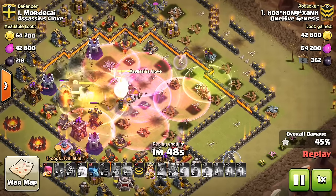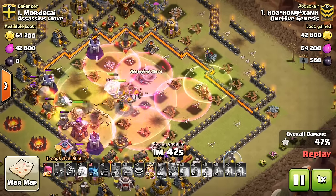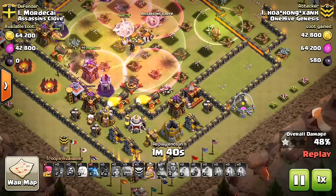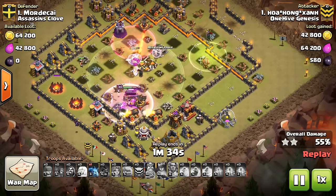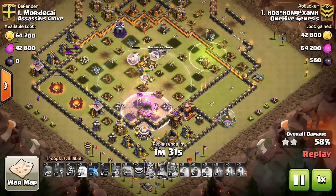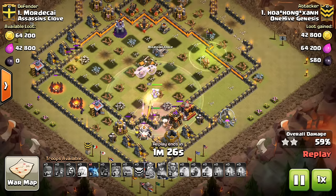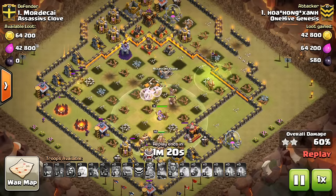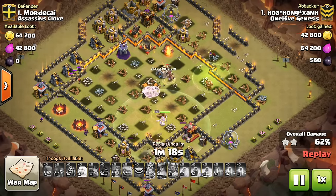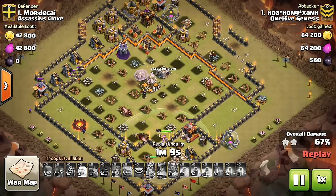Has that back-end heal once both the Infernos are down. And really everything was just gone. Once those Hastes were down, the Valks just went through the base at a ridiculous speed. Here come the Hogs — he could have dropped them up top, I'm not sure which would have been better. But the Hogs make their way through. Take out the bottom of the base along with the King. And the Queen did go down, but the healers are on the Grand Warden. There's just that little cluster of defenses up top, and all that max point defense in the Wizard Tower is too much for the Hogs to handle. And they hit a Spring Trap at the end.